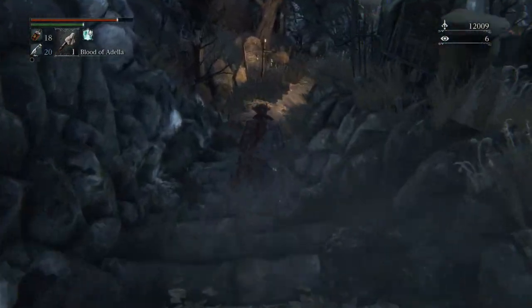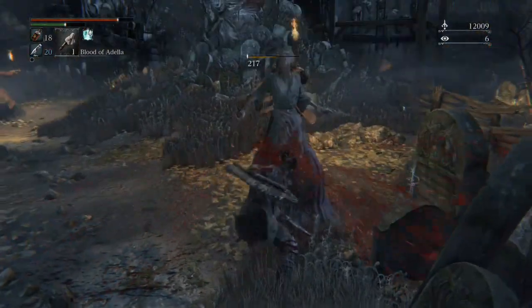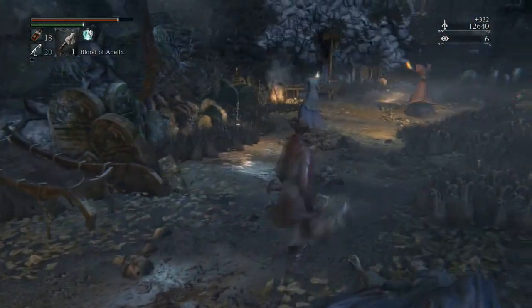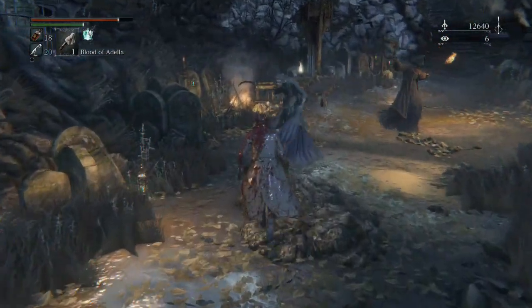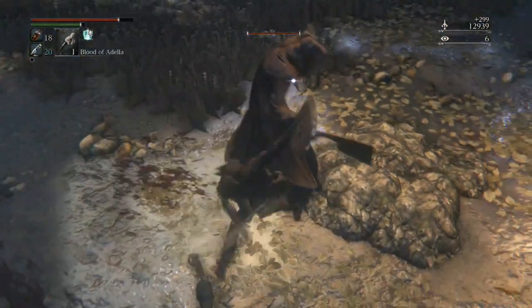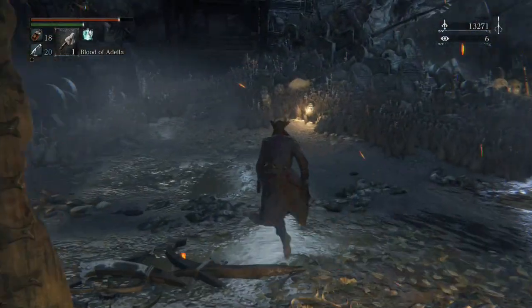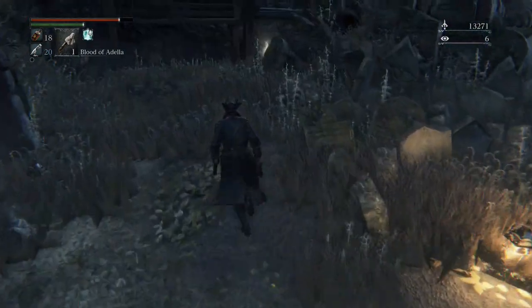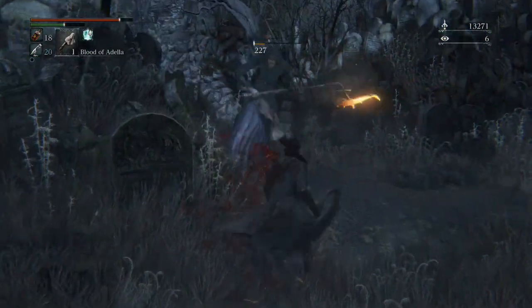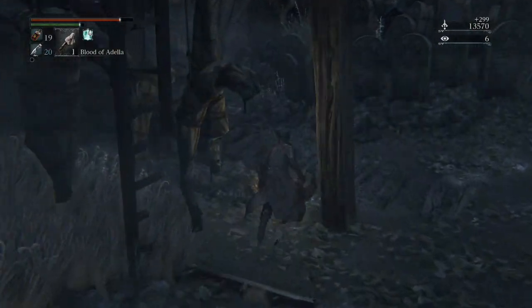This is the first lantern for Hemwick. This area isn't too difficult — there are a couple of hard-hitting enemies but I don't think you're going to have that much of a problem. With our saw cleaver at plus 5 right now, we're two-shotting everything in this area, and even before Amelia you should still be two-shotting these guys. Don't venture too far into this area unless you are two-shotting them, because you don't want to leave them with that magic pixel of health.